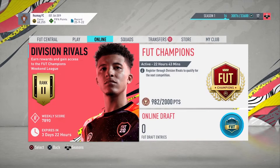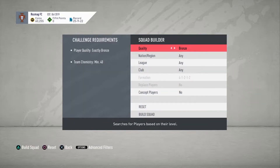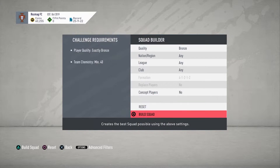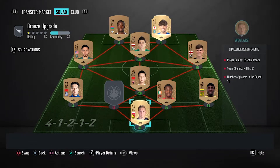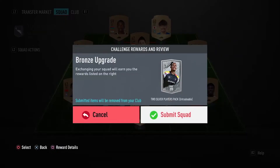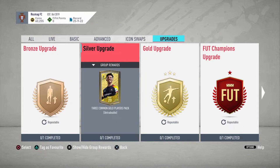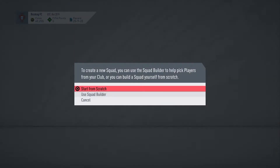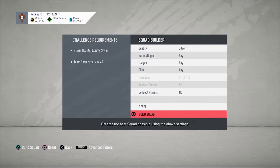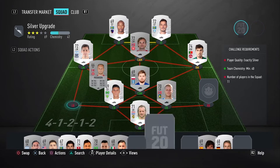This method is 100% reliable. Go to SBC and go to your upgrades tab. Right now I'm doing the bronze upgrade, because every one of us has at least 500 to 1000 bronze players sitting at the club doing nothing. Trade them in, submit, and open it to get a silver player. From there, you'll have a lot of silver players in your club — put them all into this SBC and get free non-rare gold players.